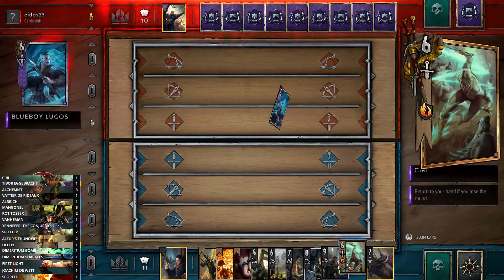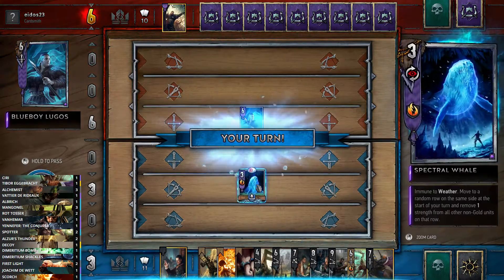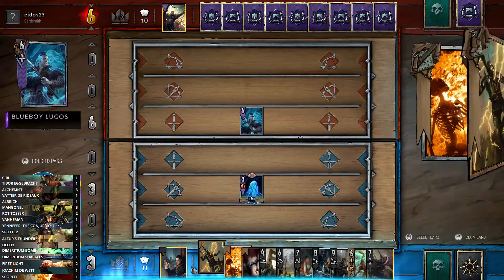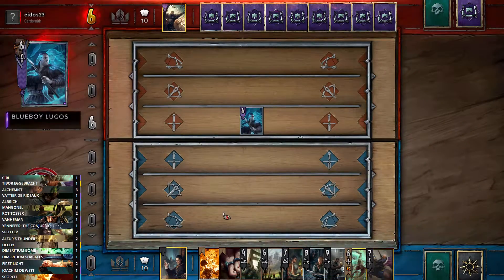We have Tibor, Siri, Albrich, and Van Hemer. He's opened with the Spectral Whale. Fun fact — if you have Decoy, you can Decoy the Spectral Whale and play it on your opponent. As things stand though, we can just use Alzur's Thunder to remove it and it's gone, which is nice. Just get rid of that problem.